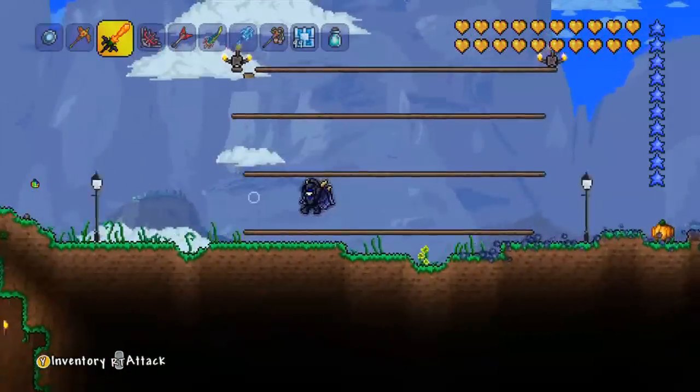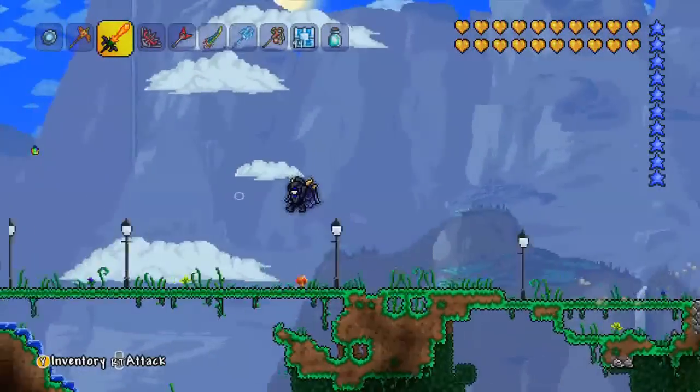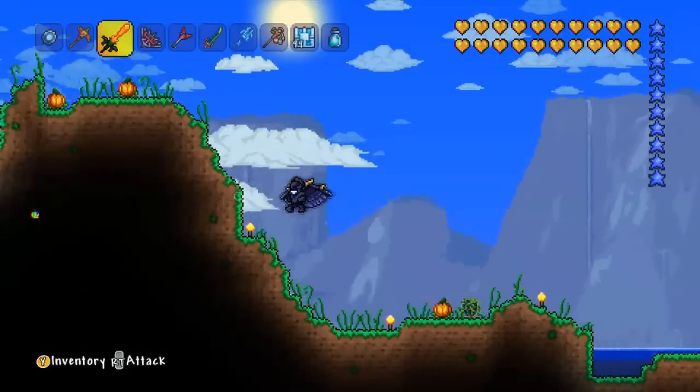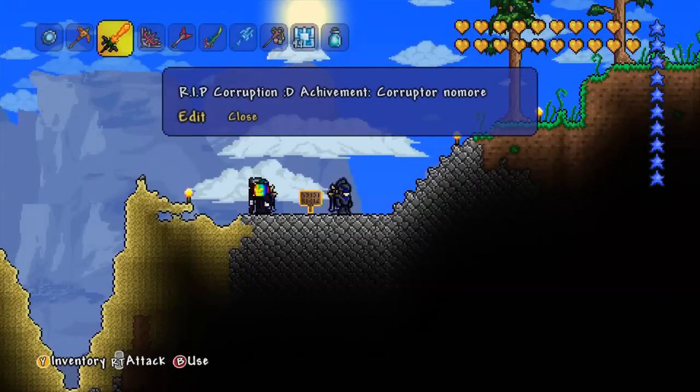To the left he has some things built down here — there's a little farm at the start of the map. As you keep going there are a couple of lampposts and other cool things like that. I think that was a hellevator right there. You probably saw it — R.I.P. corruption achievement: corrupt no more.